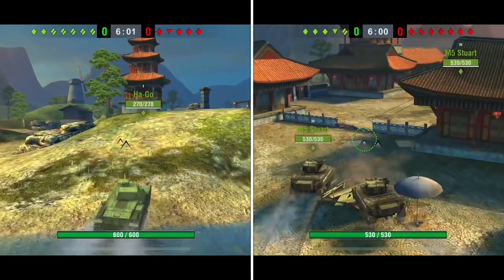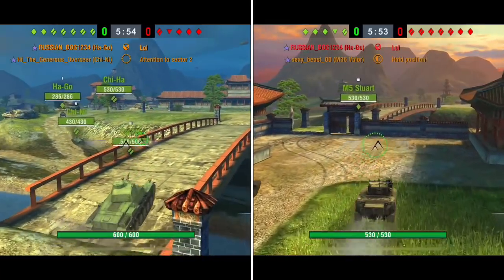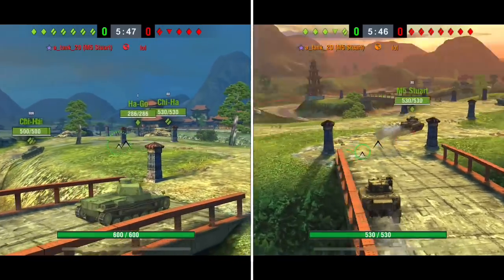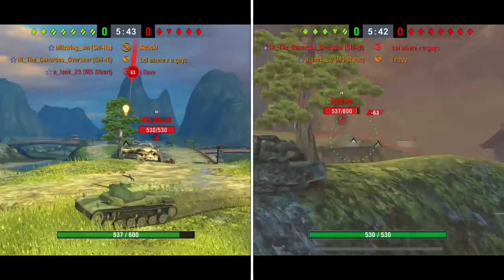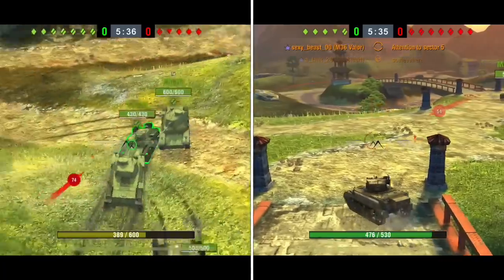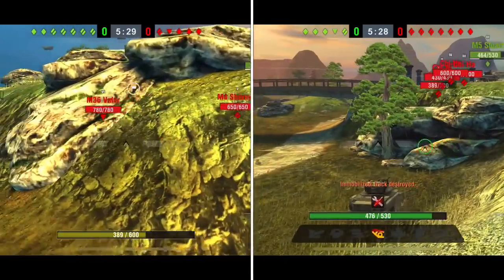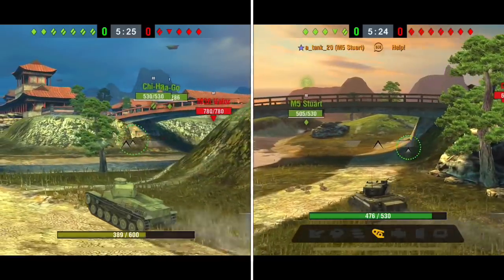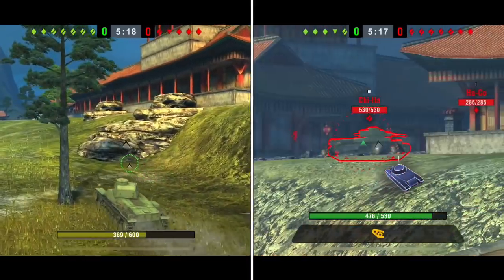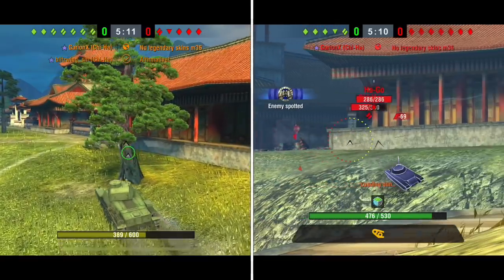When doing some research, the Japanese tanks that existed during this time period were these lower-tier tanks. On the American side, I wanted to make sure things were balanced out between the two. The Americans were the ones invading, so the Japanese had more on their side — we did one Sherman, one Jackson, and a few Stuarts. On the Japanese side, we did a few tier 3, tier 4, and then two Hago tier 1s.